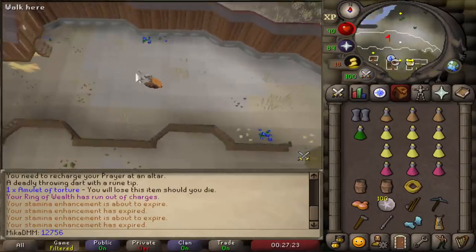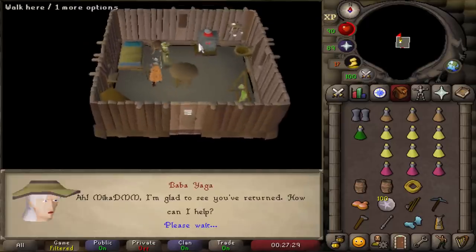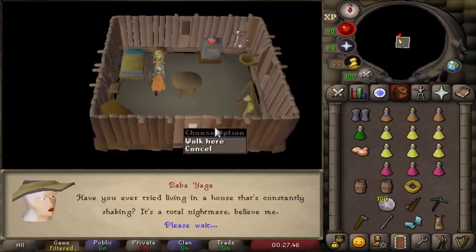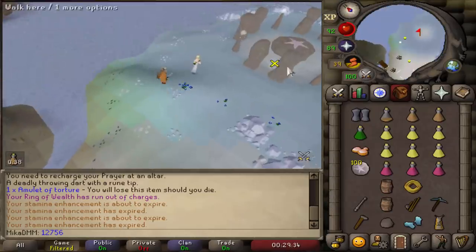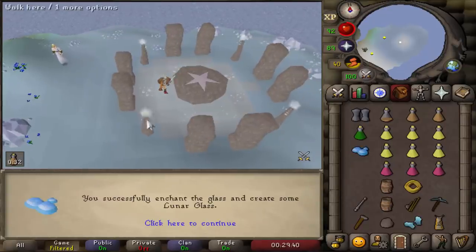For part number 2, you're gonna come to Lunar Isle with 100 Astral Runes, Molten Glass, and Seal of Passage. Talk to Baba Yaga and ask her for the third option and that should pretty much do it. Here we have it — Molten Glass imbued and obtained. Once you have Molten Glass and 100 Astral Runes, just run a little bit south, get to the altar, use the item on the altar, and you're gonna get a Lunar Glass.